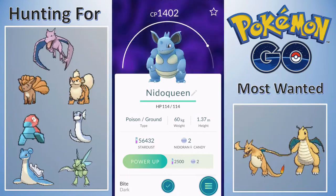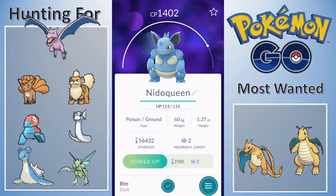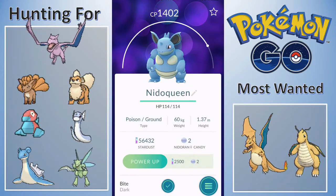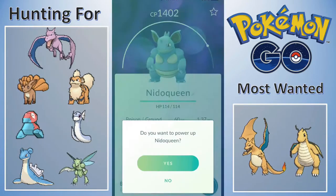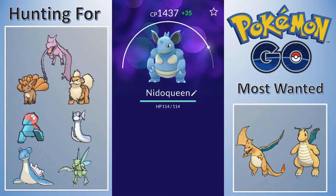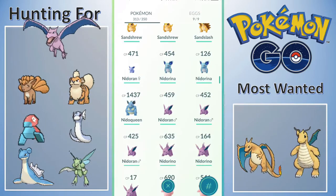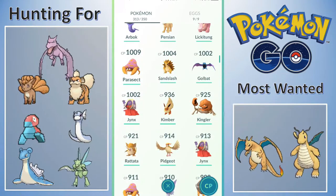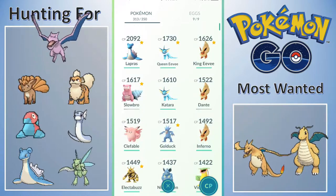1402 - not the greatest Nido Queen, but we can go ahead and power it up. It's got quite a lot of bar to fill still, so I can continue to power it up. We powered it up 35 CP - that's really good, so it's 1437 now. I'm pretty happy with that for the Nido Queen.